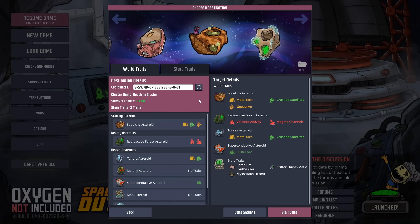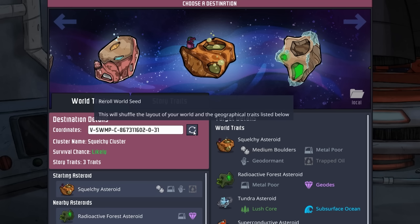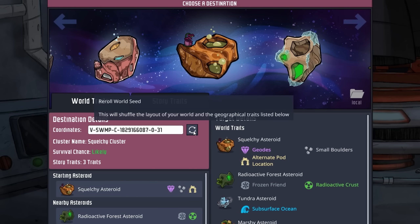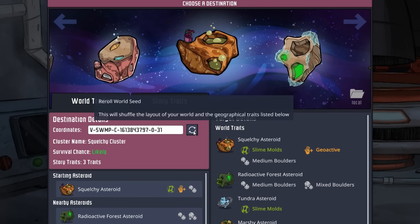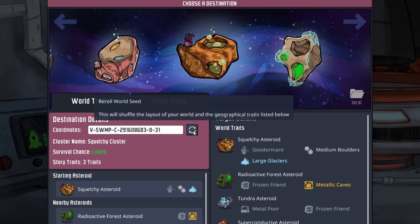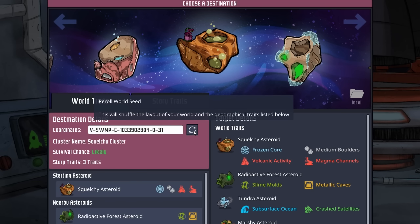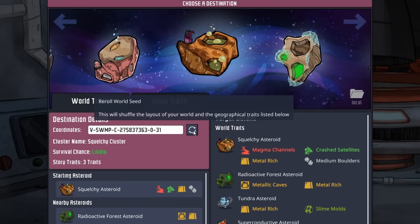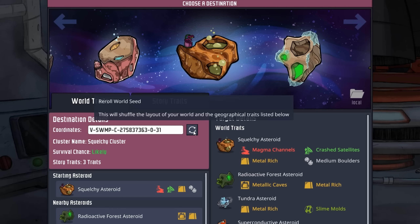We went with a classic planetoid because I want a little more space. 75 dupes is a lot and we're going to need all the vents and geysers we can possibly get. We're also trying it on a swampy asteroid because it comes with polluted water everywhere that will be off-gassing, and I'm hoping this strategy gives us just a little more oxygen until we can create our own. After shuffling, we got magma channels, crashed satellites, metal rich, and medium boulders — this is going to be good.